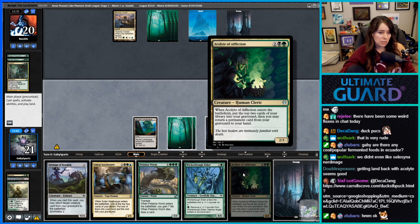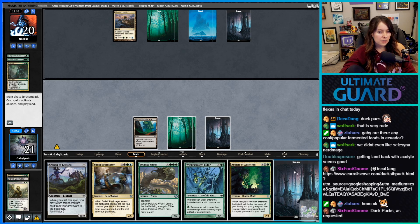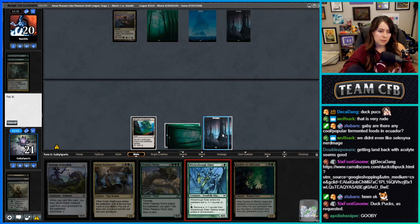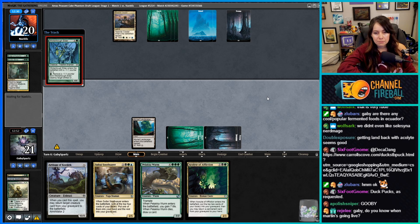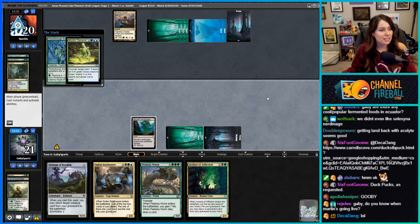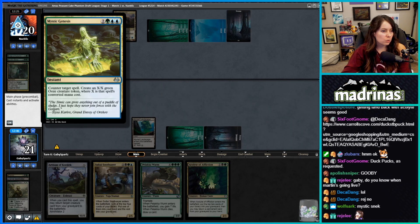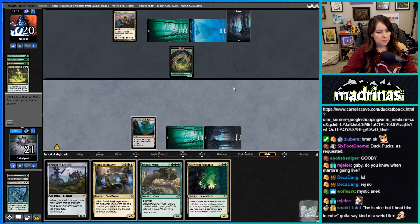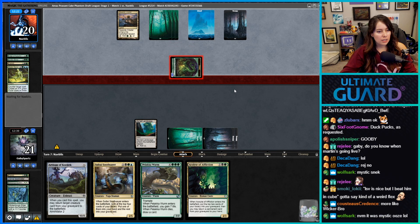When it ETBs, put the top two cards of your library into your graveyard, then you may return a permanent card from your graveyard to your hand. They could be on Frilled Mystic life. We could play Wicker Bow Elder just to test the waters. Oh my lord — counter target spell, create an X/X green Ooze creature token where X is that spell's converted mana cost. Holy shit.